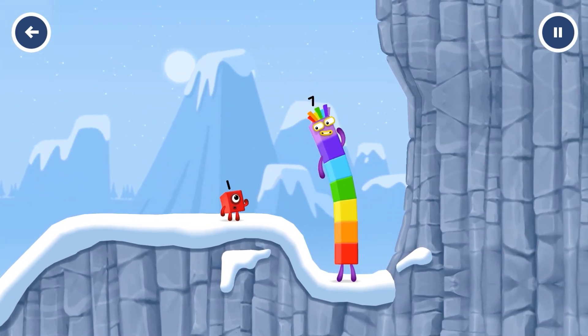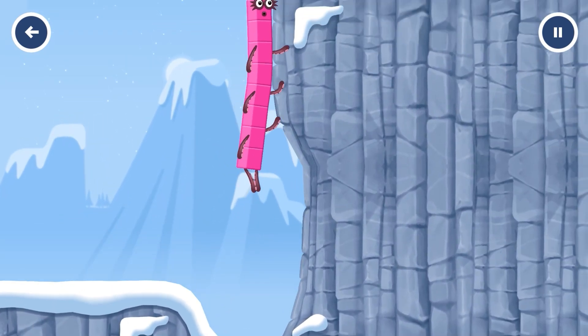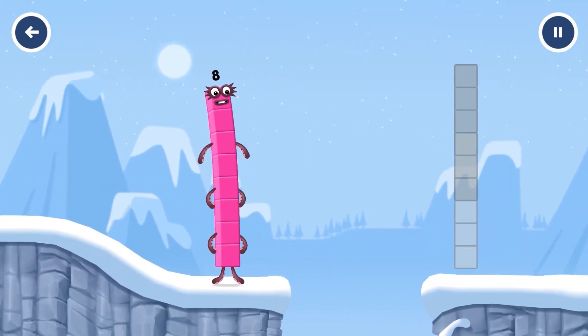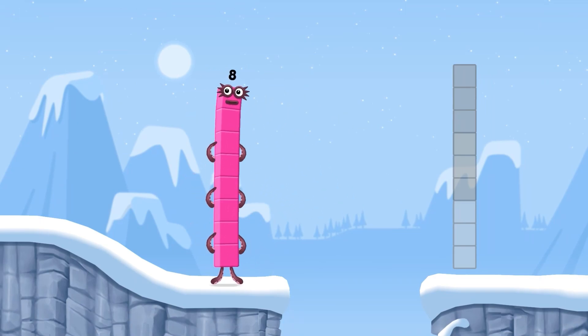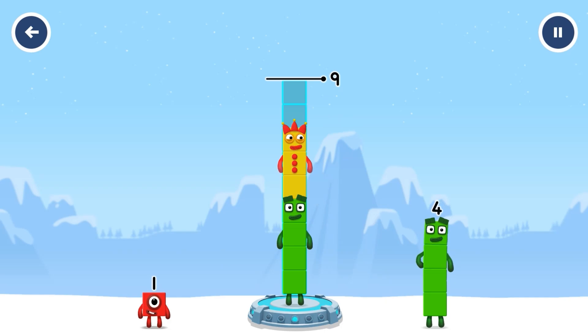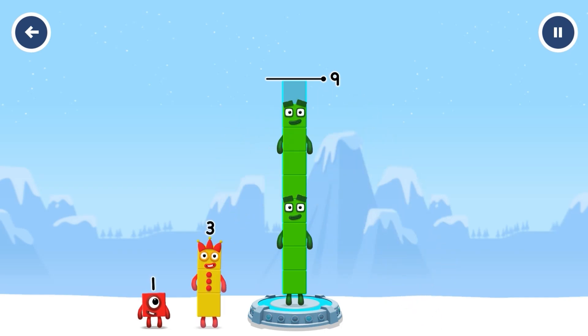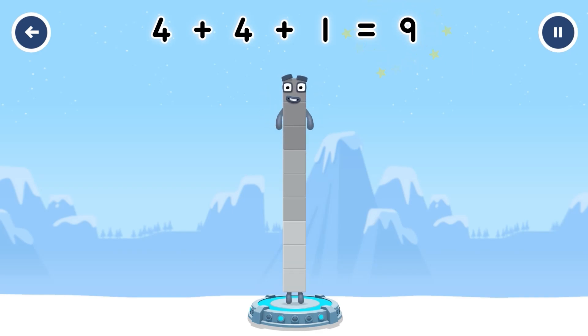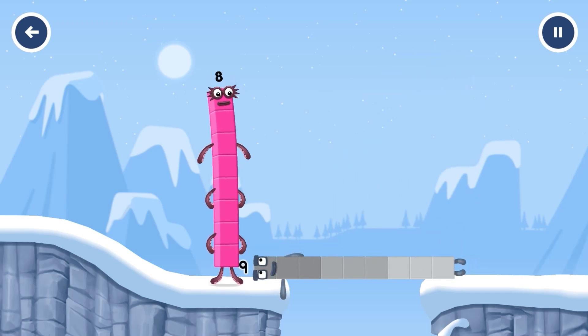How is one going to get up there? I am seven! I am eight! Octoblock coming through! Add number blocks to make nine! Four, three, one. You solved it — four plus three plus one equals nine! Well done!